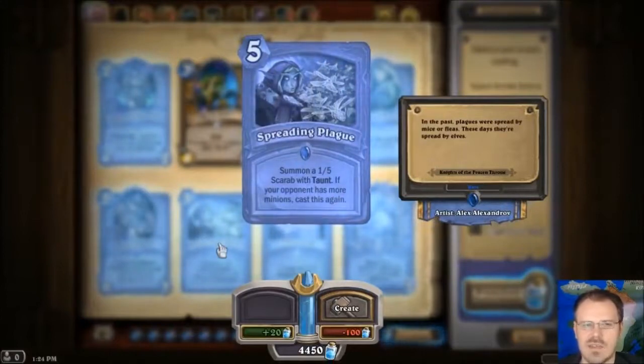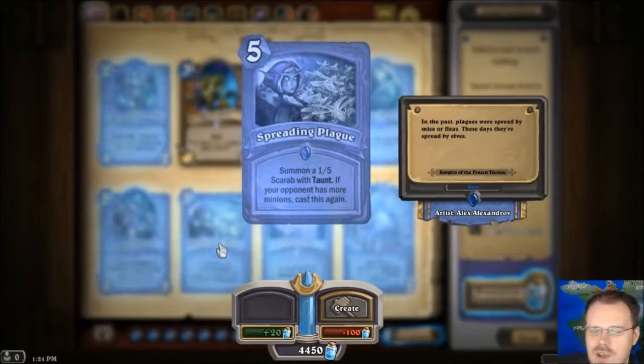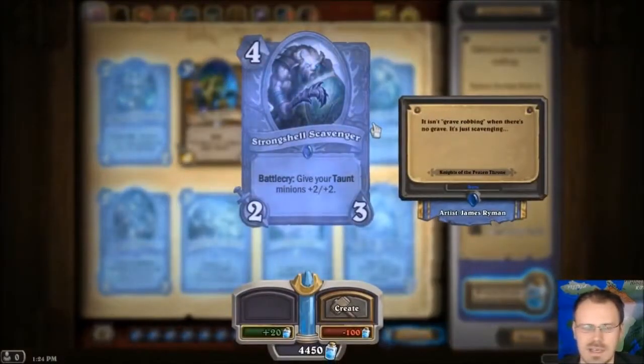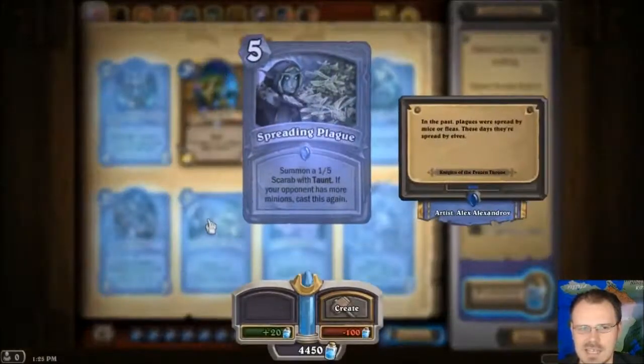Spreading Plague — every class got one of these, a spell that if some condition is met it chains again and can potentially keep going, casting many copies of itself. This one summons a 1-5 Taunt for 5 mana, but it keeps going until you have as many minions as your opponent. So if you had no minions and your opponent had 3 minions, you would get 3 1-5 Taunts. That's kind of interesting, and would obviously combine pretty rough with Strong Shell Scavenger. If you do this and then give them all plus 2 plus 2, that's an army — but that's a really involved combo.